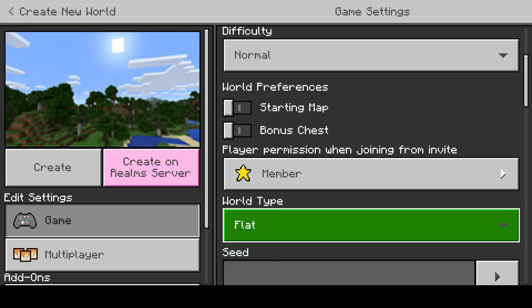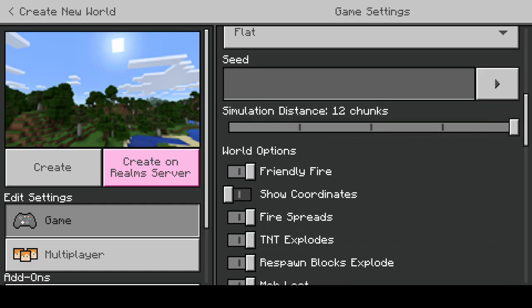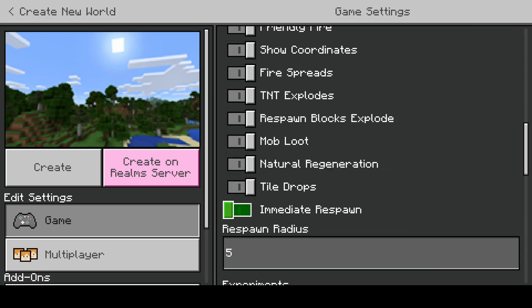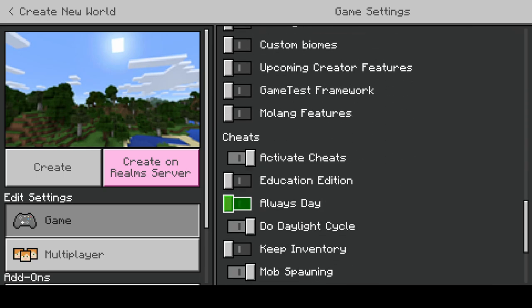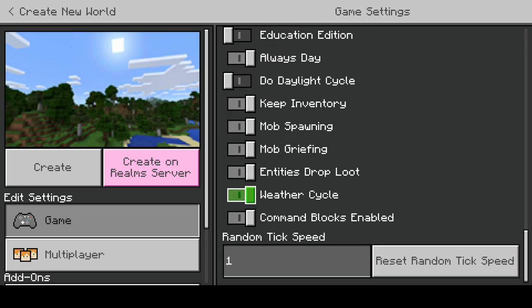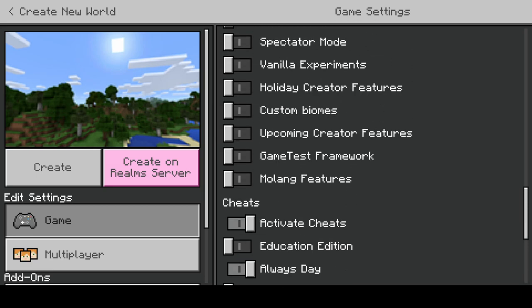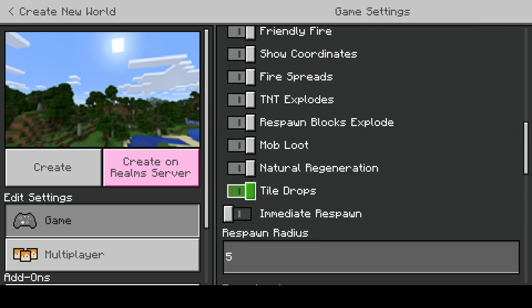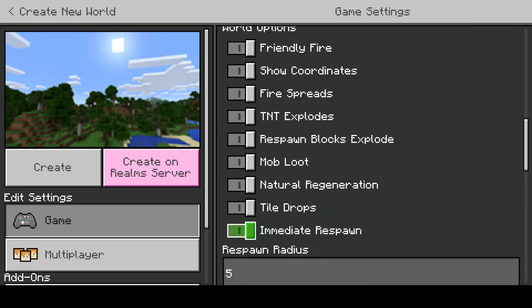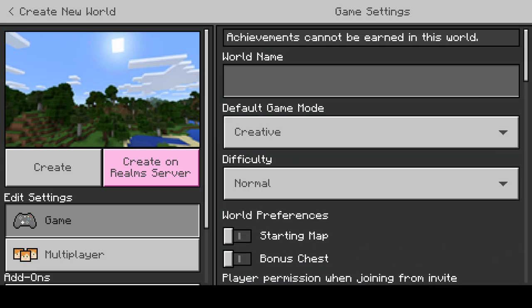I'm going to play a creative flat world with mob spawning turned off, just to sort of mess around with building and redstone. I know I do have an annoying voice — I would like it if you wouldn't mention it in the comment section. You should leave a friendly comment, maybe about how good this video was, and remember to like and subscribe to my channel.